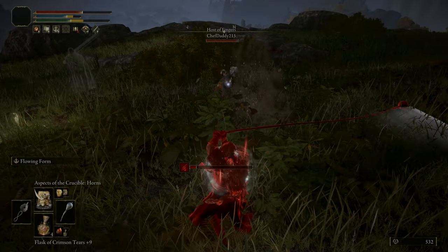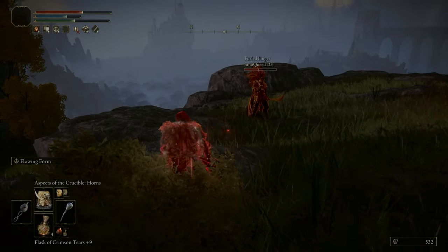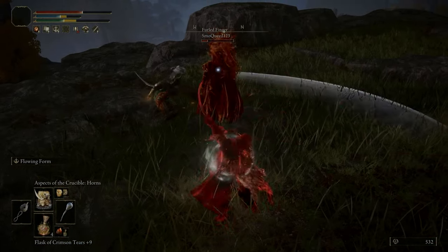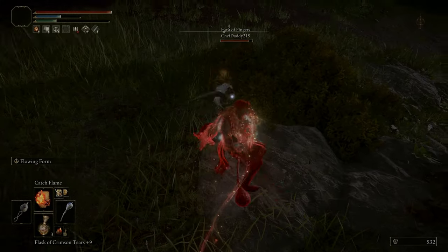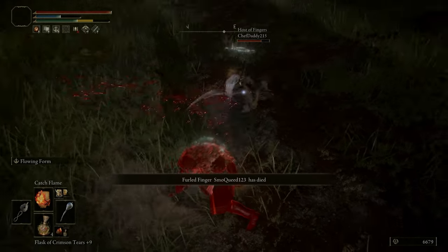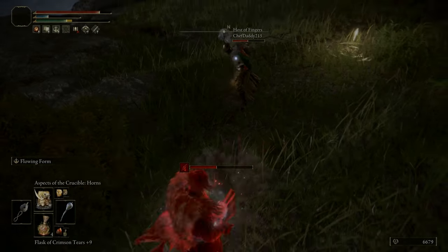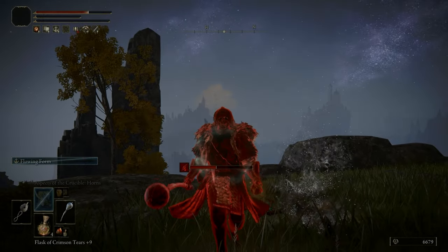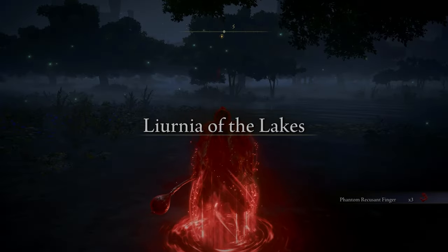This invasion I spawn into a duo and I've got this idle Kevin — first thing I do is get a backstab on him. I give him plenty of chances to come back but after a while I thought you've had your chances, you've got two great curved swords, I'm just going to kill you and deal with the host. I didn't want him coming back from the toilet right when I'm about to kill the host. Now he's dead — time to kill the host in style with the Nox Flowing Hammer flowing form ash of war. A really stylish way to end an invasion.